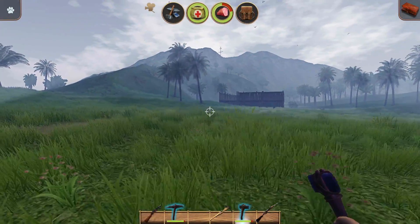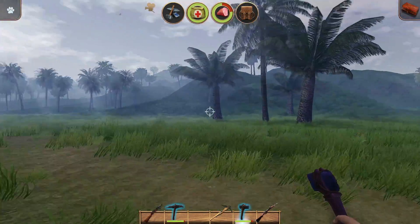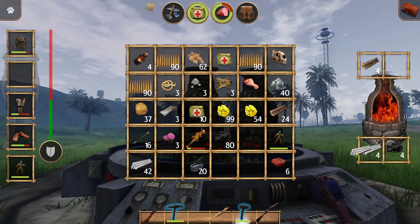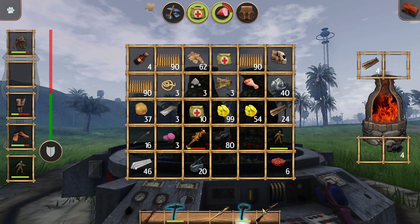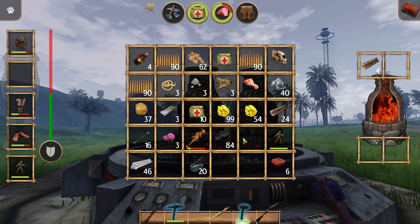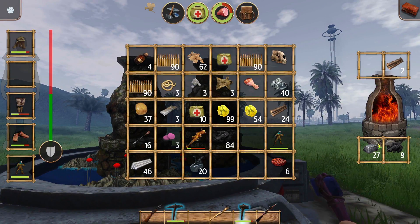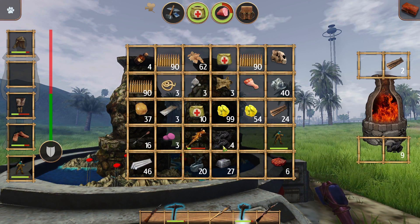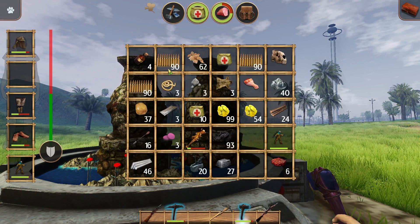Hey, what's up everyone, Vegetarian Zombie here, welcome back to another episode of Radiation Island! I've been hard at work — got the furnaces going. I've been doing a little titanium because I've been going through a lot of my pickaxes and axes. One of the nice benefits is I get charcoal, and when we combine charcoal and sulfur and lead, we get a lot of bullets.